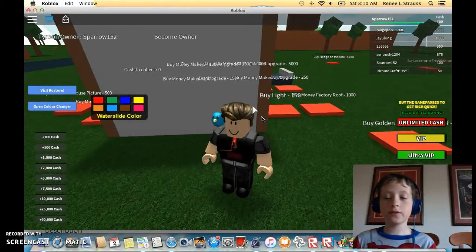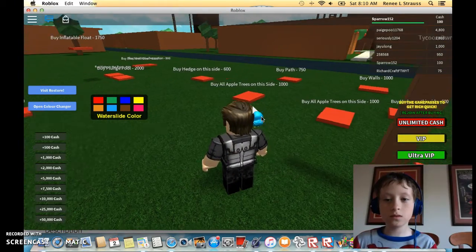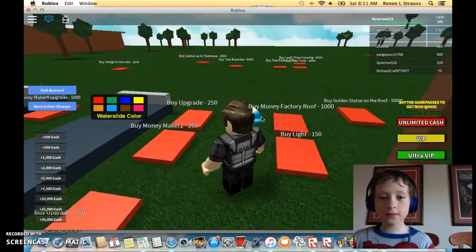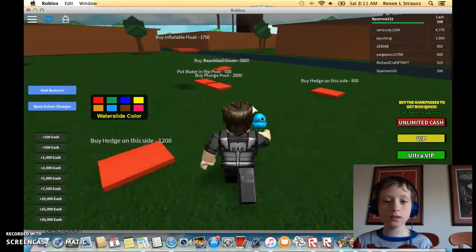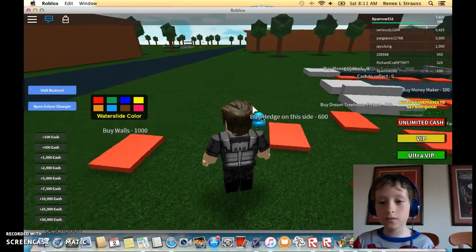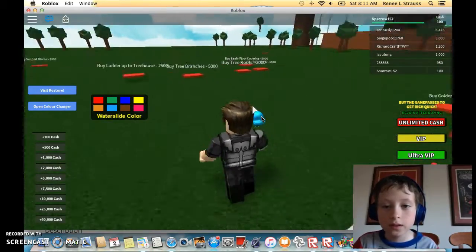Do they have anything for free? Well, actually sometimes you start out with at least a hundred dollars. They have a pool. Oh, I think that's how you change the water slide color — I think you can get a water slide properly, but I don't know, it's just a guess. Is there anything for ten? Oh wait, gotta look at all of them. Honestly, I don't know if there is.